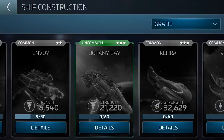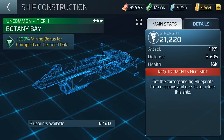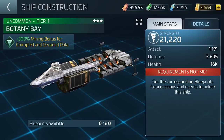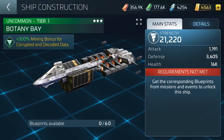Let's take a look at it in more detail — the Botany Bay and what all the Augments have to do. Here is the Botany Bay: uncommon, tier one, three-star, with a plus 300% mining bonus for corrupted and decoded data. This is an amazing ship — 21,000 start. It is a survey ship, a sleeper ship which has been converted to a survey ship.